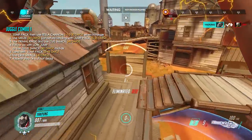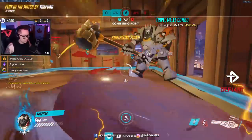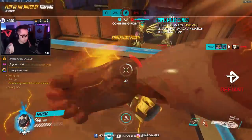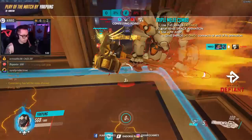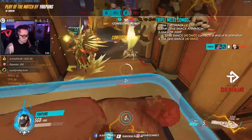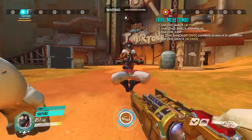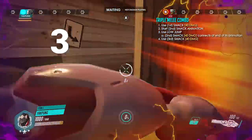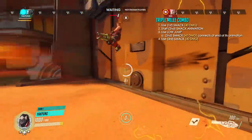Another variation of this combo without the initial jump reset on the Primal Transformation is: one, use the first smack which does 40 damage; two, start your second smack first, then use your low jump after so that it makes contact with the enemy near the end of the animation. This gives you enough time to start the third smack just as you land before they get booped too far from the second smack. In this case, Yakpung booped Ryan off the map. The important thing to understand in this combo — which the community calls the triple melee combo — is that the low jump distance is usually the equivalent of two melee boops in most scenarios if you hit them at the correct times.